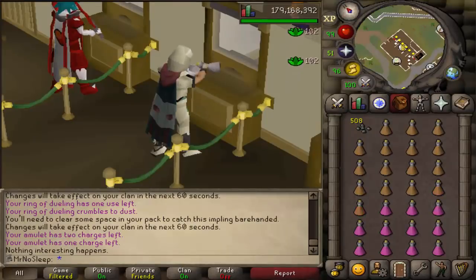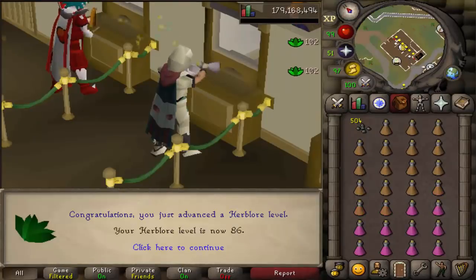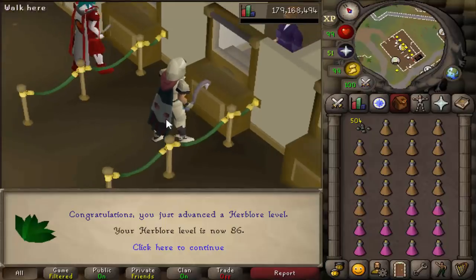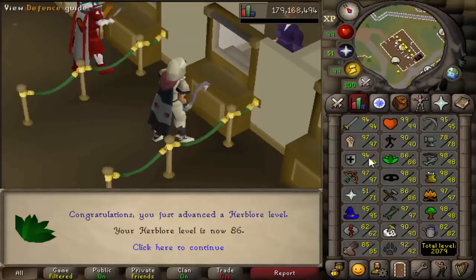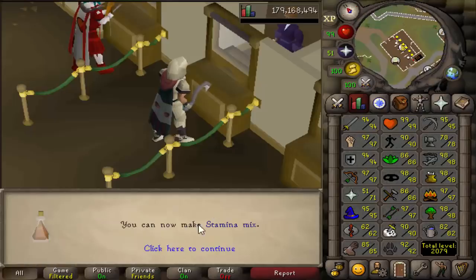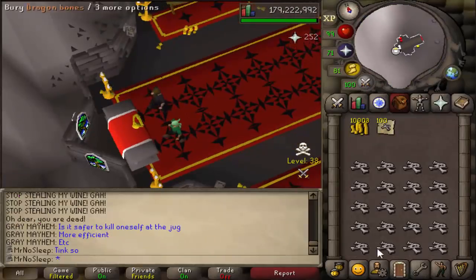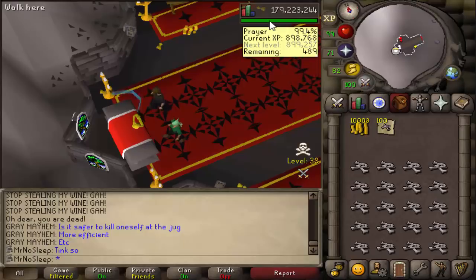I've really enjoyed skilling on an iron man — it's a much different feel, and it's much nicer to know that all the supplies in your bank and all the time you invested is much more useful on an iron man account. You can't sell anything, you can't stake anything, and yeah it's just a good feeling overall. I wish more people would try out iron man. In 2019 we've seen quite a lot of staking, definitely becoming more popular, and it definitely brings a lot of stress.